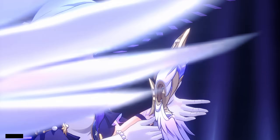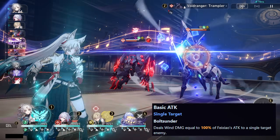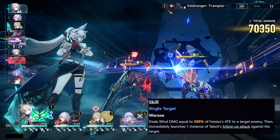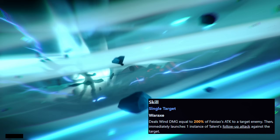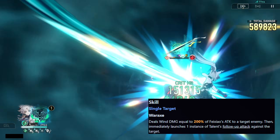So Feixiao is a wind character following the path of Hunt. Her basic attack deals wind damage equal to 100% of Feixiao's attack to a single target enemy, and her skill deals wind damage equal to 200% of Feixiao's attack to a single target enemy, then immediately launches one extra instance of a follow-up attack against the target.